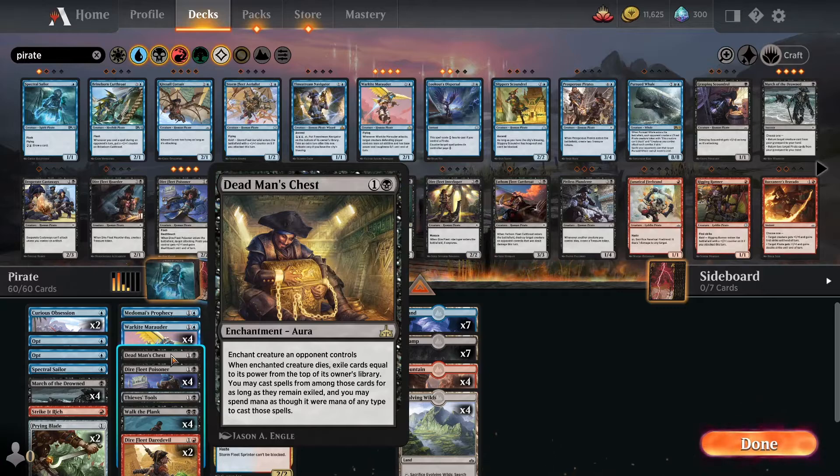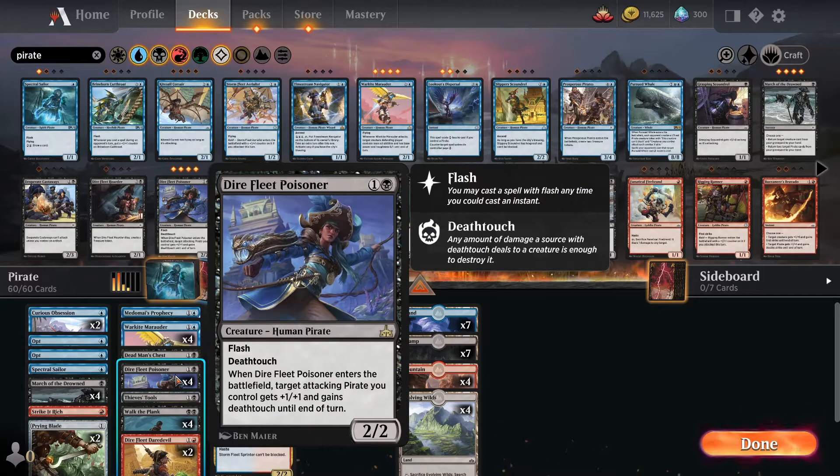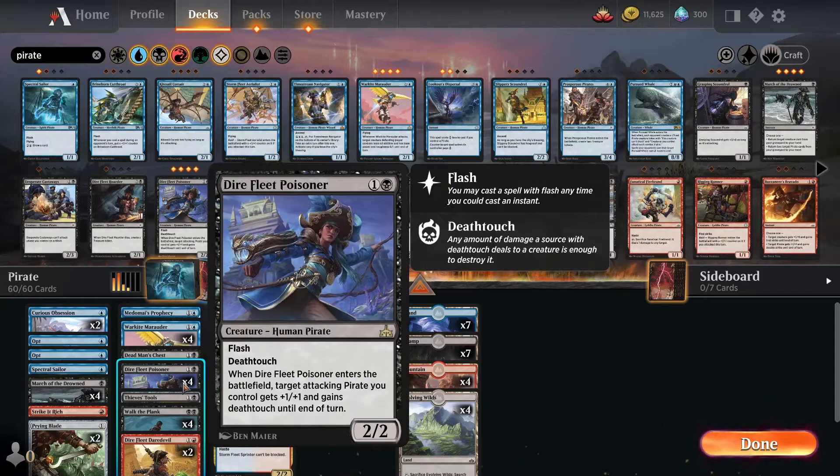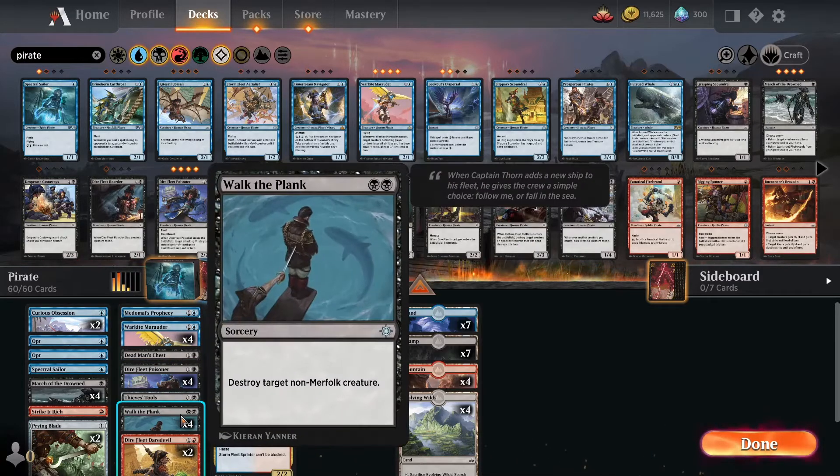Still have four of them, with flash and deathtouch. Well, this is maybe not as good as I thought, but I'm gonna keep it for now — maybe I will change it out later. I also put in Thieves' Tools. When Thieves' Tools enters the battlefield, create a treasure token. The equipped creature can't be blocked as long as its power is three or less. So I equip this on, for instance, these guys, and they can't be blocked, and I get a treasure token when this comes to the battlefield.